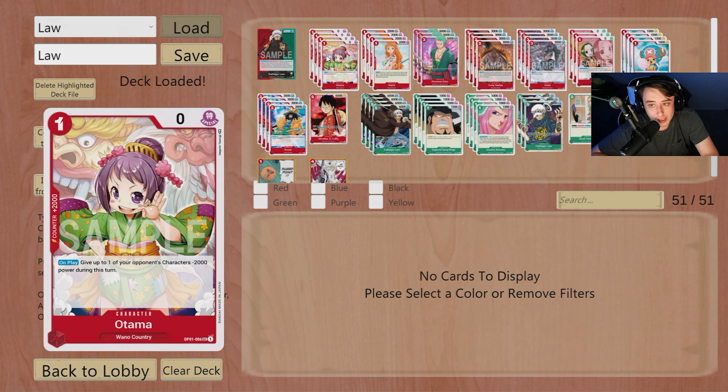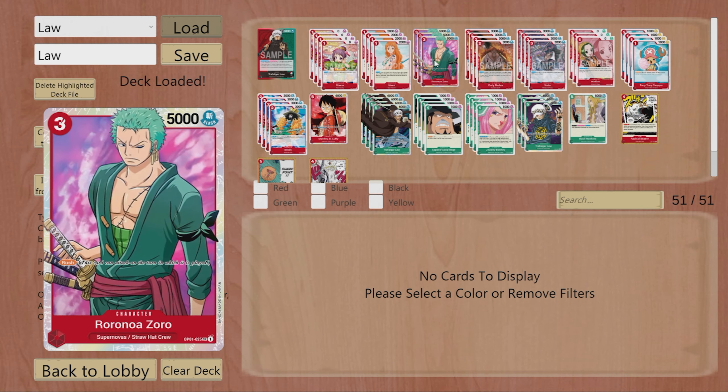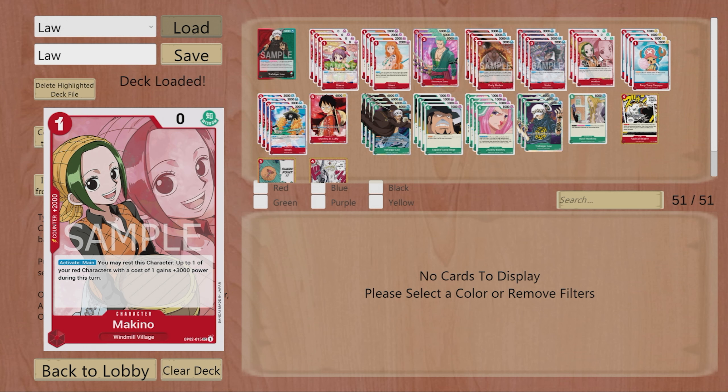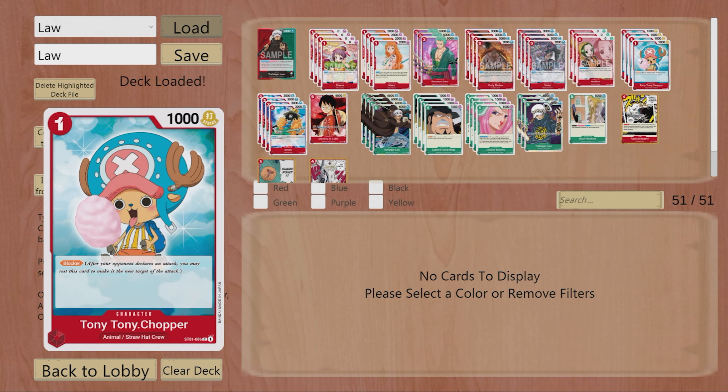With that we're playing an aggressive list — four Otama, four Nami, three Zoro. You're only playing three Zoro because you can technically bounce them back, so without combo power and being able to recycle them you don't need them as often. Then we have Curly, Vista, only three Makino because again you can recycle them. With 12 different blockers in the deck you don't need as many 2Ks, and if you do play Makino you can bounce it back.